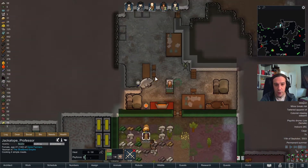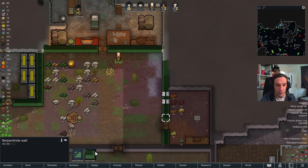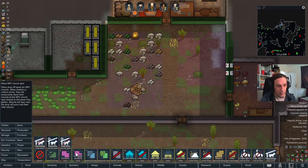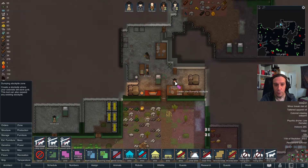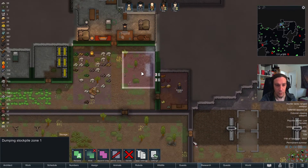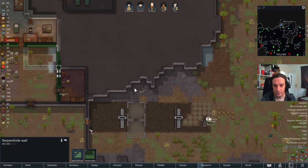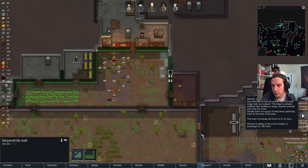I really want to get Jackalope some real kitchen someday, but we're not there yet. Let's replace the dumping stockpile zone — it doesn't matter where the chunks are being stored right now, because chunks are getting hauled by my little robot.